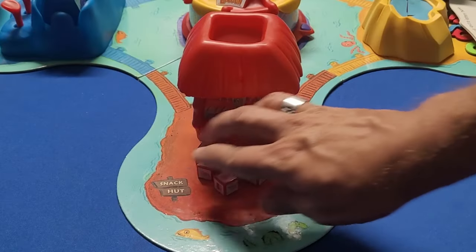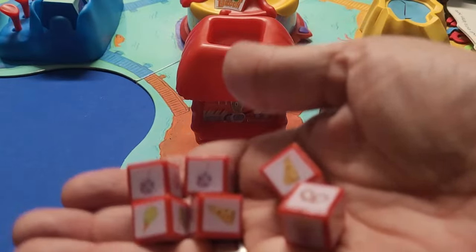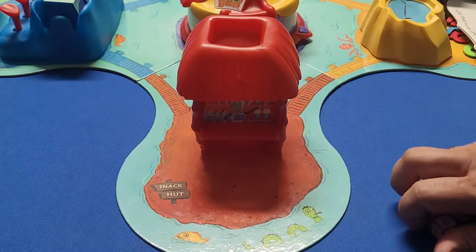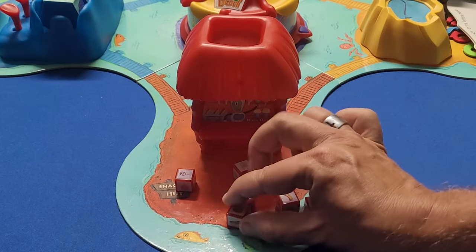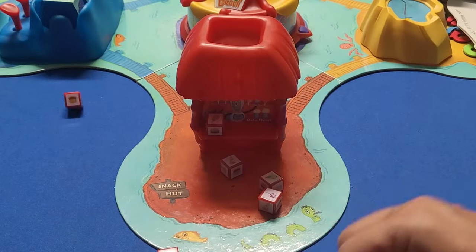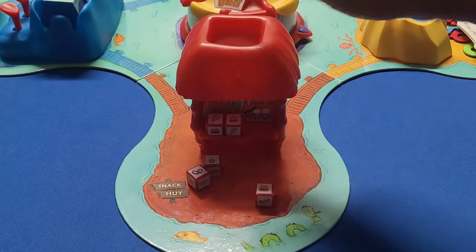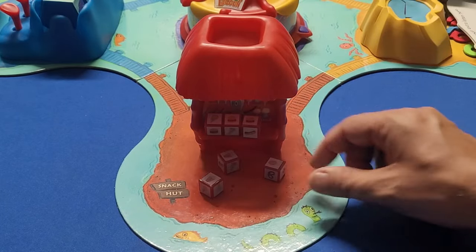Finally we have the Snack Hut. You're going to have six dice and you're simply going to try to match four of them before the timer runs out. You put them in here to roll. Off we go — I'll go with the burger. I got another burger, that's two. Three burgers, need one more.